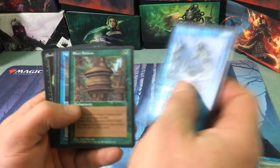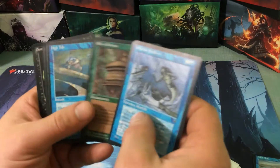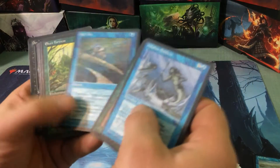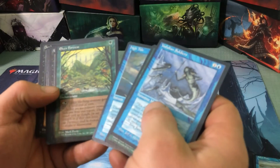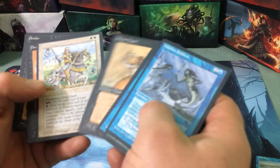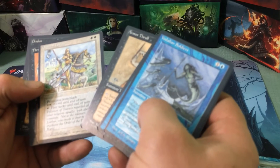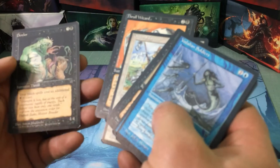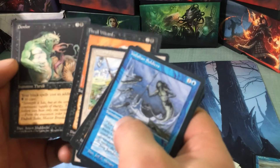We have Vodalian Soldiers, Elven Fortress, High Tide. High Tide is a good card for this set. There's not exactly amazing cards in this set, but Torak is another one. For art purposes this was an awesome set.